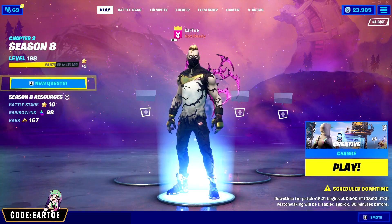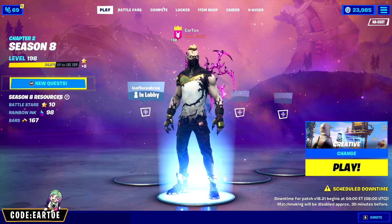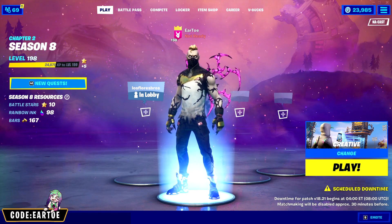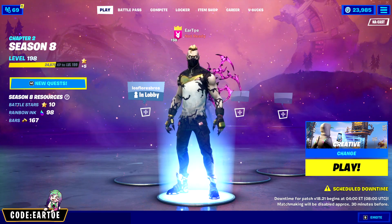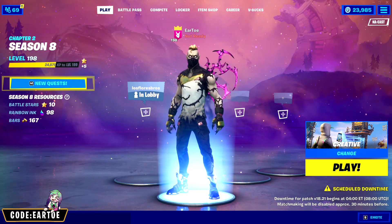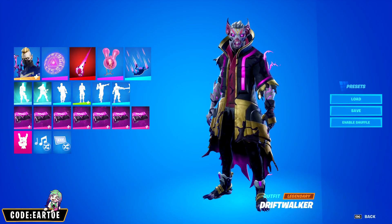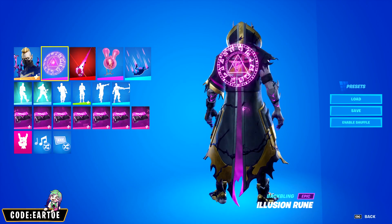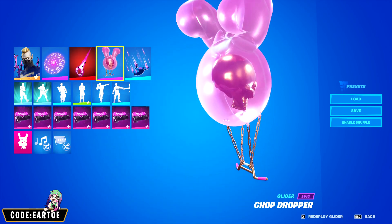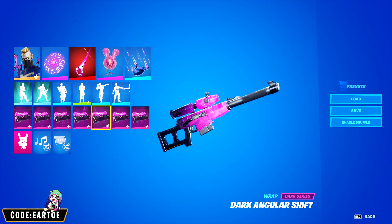We're back with a brand new pack in the Fortnite item shop tonight — the Drift Walker outfit, which is a really cool set that comes with an outfit with three edit styles, a back bling, a pickaxe, and a glider. I'll make combos for pretty much everything in this set, so stay tuned. Starting off we have Drift Walker, with the back bling Illusion Rune, pickaxe Side Blade, glider Chop Dropper, contrail Hyper Flight, and wrap Dark Angular Shift.